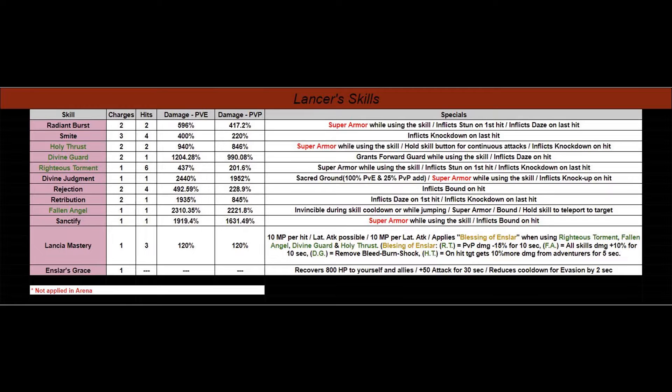On the left side are the names of skills in green. If we bring you all the way down to Lancia Mastery, it tells you that's 10 MP per hit, lateral attack is possible, 10 MP per lateral attack, and applies Blessing of Enslar. That affects Righteous Torment, Fallen Angel, Divine Guard, and Holy Thrust — that's why those are outlined in green. It's letting you know they're connected to the Blessing of Enslar, so take a moment to look at those details because you'll get something different with each one.